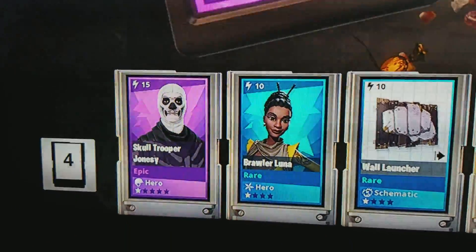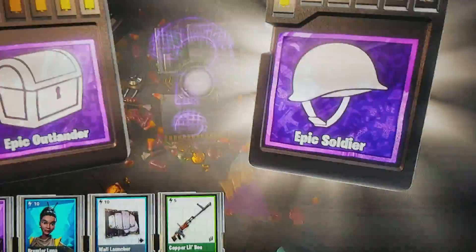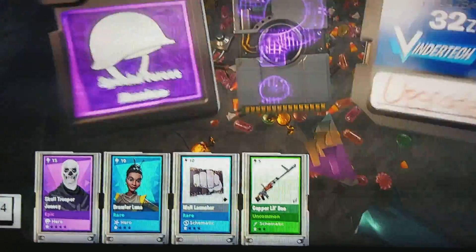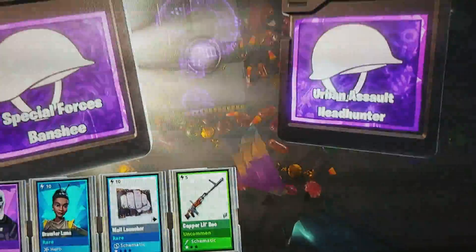As soon as I saw that you were able to, I've been trying to get as many Birthday Llamas as possible, because I'm only allowed to do 10 missions with the reward of a Birthday Llama. So right now I have a choice between Special Forces Banshee or Urban Slow Headhunter. I have a Legendary Urban Slow Headhunter, so I'm going to go with Special Forces Banshee.